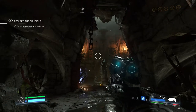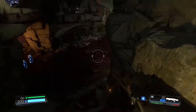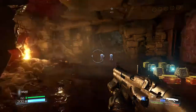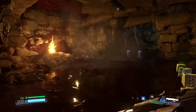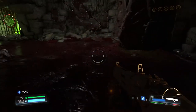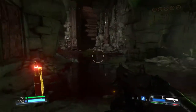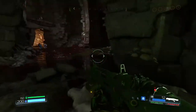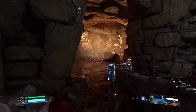Okay, I'm here in the Necropolis, seeking barrels to explode with demons next to them. There's a lore entry down there — can I actually get there? How have I not collected that? It says I haven't collected it; it's not orange.